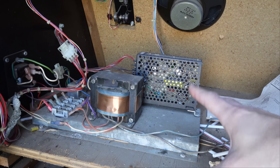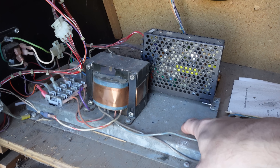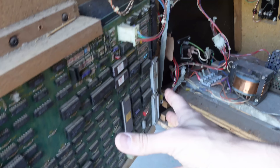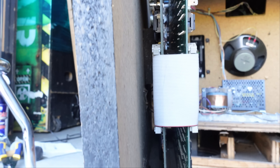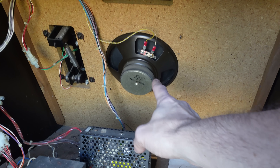The cockpit and the upright do share some similarities. There's a power brick, although this one is slightly different, and there's a discrete audio amplifier as well as the main board — except, like I said, this is kind of a stack. The other unique thing is it actually has a subwoofer. So not only does it have a right and left channel, but it also has a subwoofer. And you know I'm going to upgrade this.